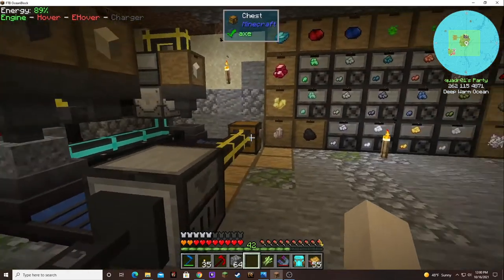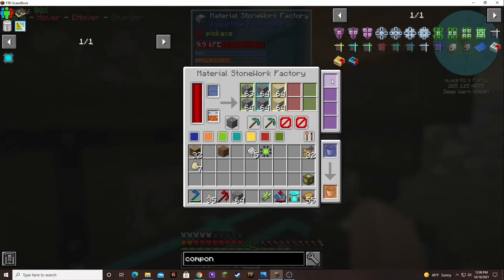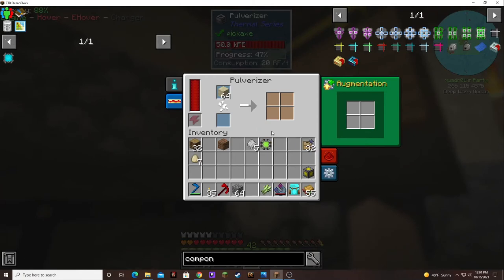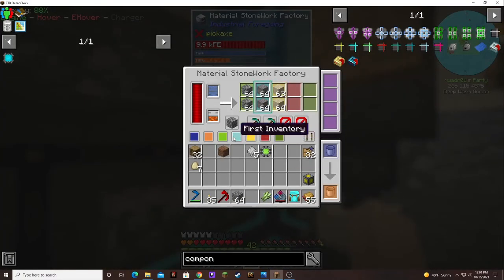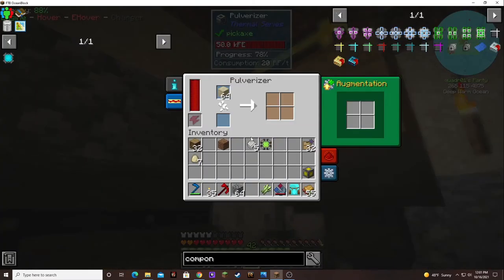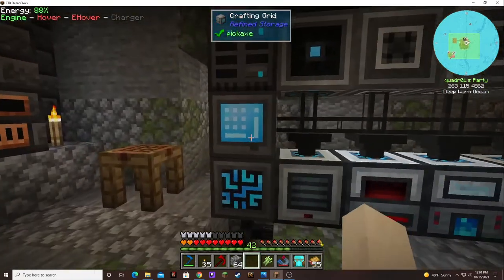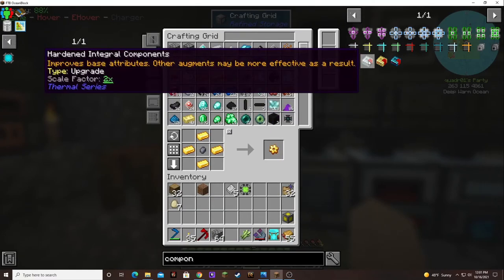The only problem is with this setup, I can't do that because this doesn't have upgrades — well, I guess it does. I thought this would slow it down, but this one's actually going faster than the pulverizer. So I might need to put an upgrade on this too, since this is dust and it will be producing all our redstone needs.